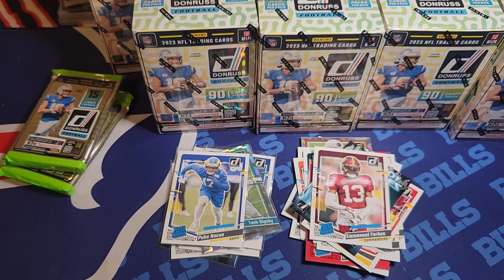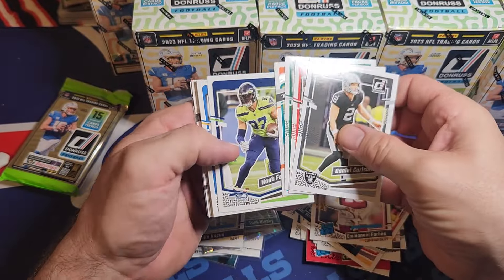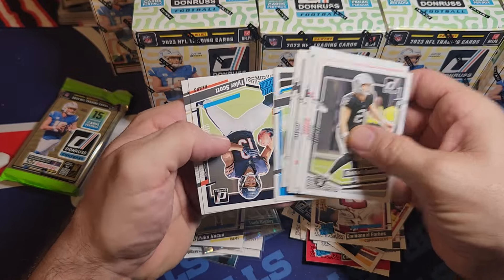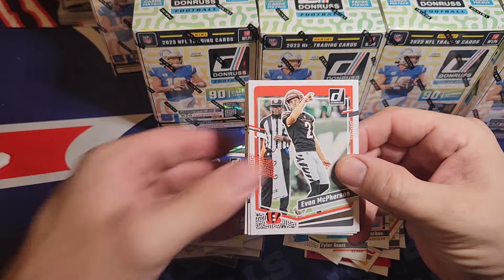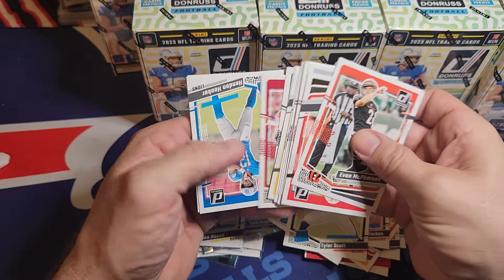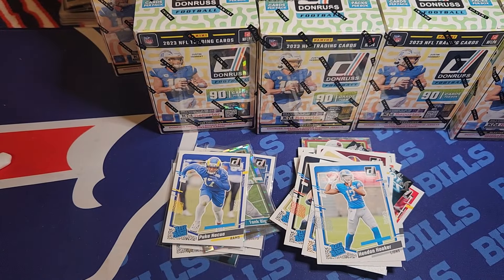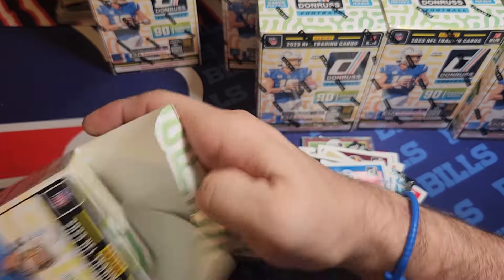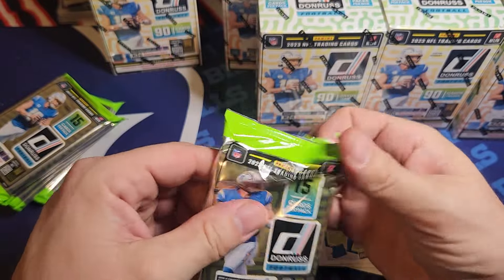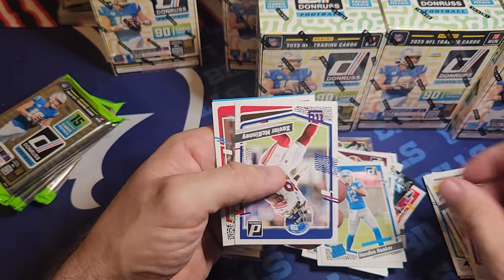Would love to see something I haven't seen before. A numbered crunch time would be pretty awesome. Definitely a downtown would be sweet. It took me 74 boxes to hit my first downtown, so pulling one isn't going to be easy. I just love opening these - it's the thrill of the chance. I know they're in the blasters because I've pulled a bunch. Unlike Absolute where I don't even know if you can pull a kaboom from a blaster, in Donruss they're definitely in there.